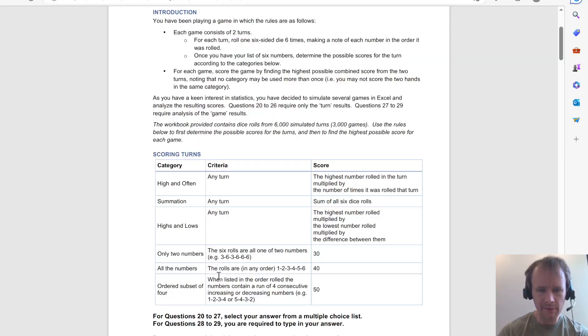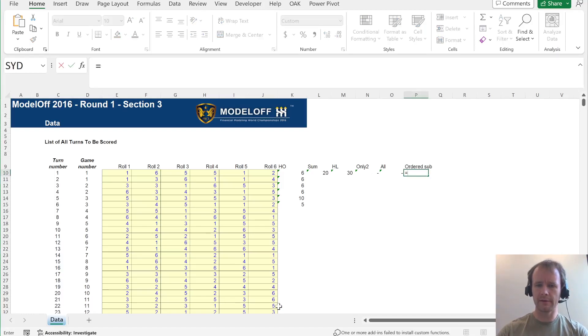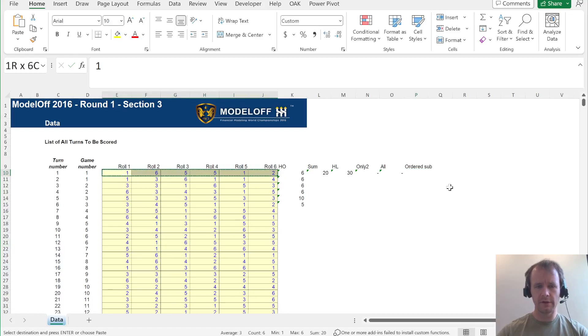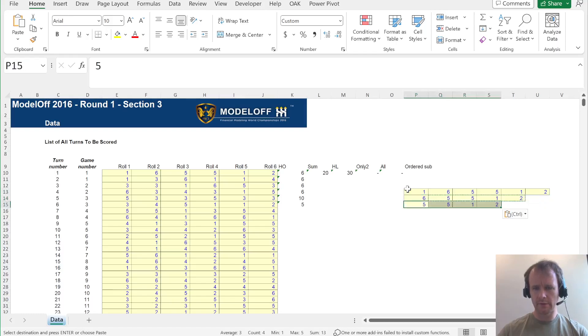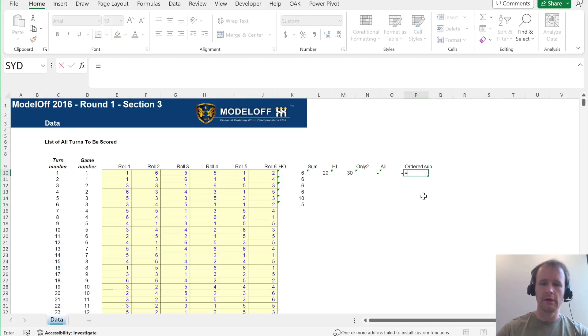The last one, ordered sub, is slightly funky. When listed in the order rolled, the numbers contain a run of four consecutive increasing or decreasing numbers — e.g. 1, 2, 3, 4 or 5, 4, 3, 2. The idea: we've got six numbers and there are four different windows of four (first four, middle four, last four). For each window we look at the difference between consecutive columns, and if all those differences are equal, they're all stepping in order.